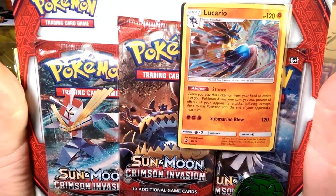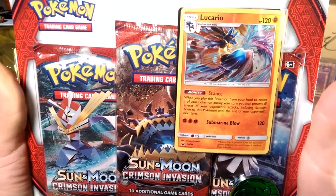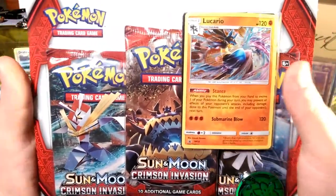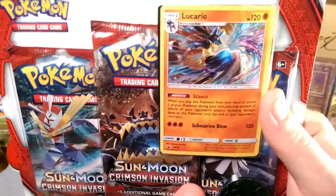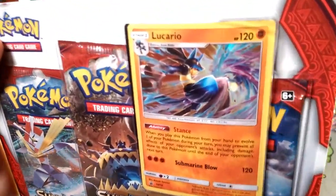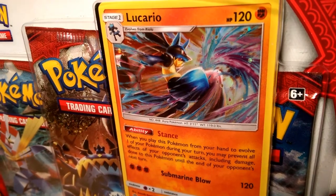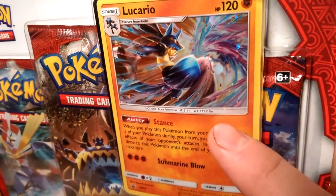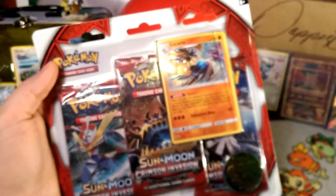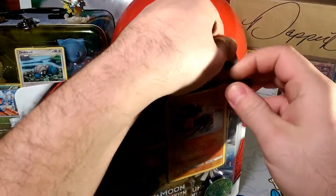When you evolve this Pokémon from your hand, you may prevent all effects of your opponent's attacks, including damage, until the end of your opponent's next turn. It seems like it might have been good, but in everyone's testing it just didn't work out as well as hoped. Still, it's a pretty cool alternate art form of Lucario — really sweet art. It's a 3'11" Pokémon, 119 pounds, very small but very powerful. Lucario is a lot of people's favorite Pokémon.